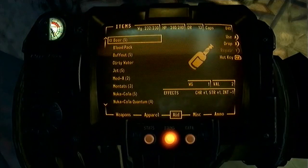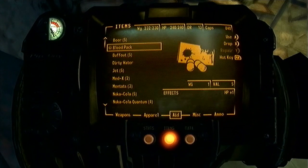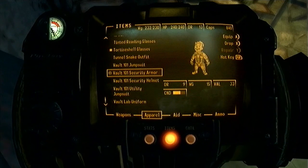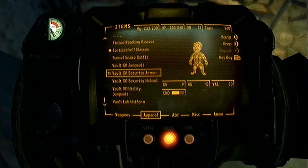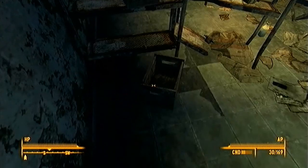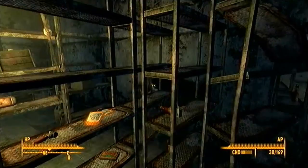Alright, we're over encumbered again. What can we get rid of? I don't want to get rid of that — it's worth so much. You know what, let's just get rid of the security armor. Let's part ways with it. It's been a long experience, but time to let go.